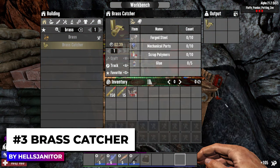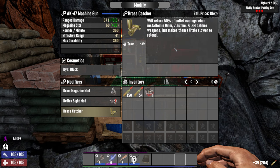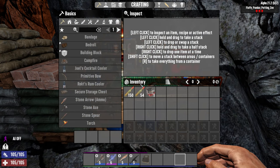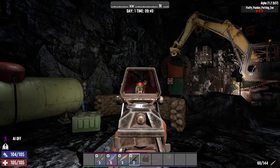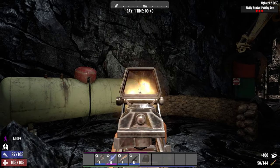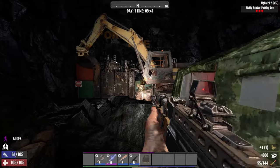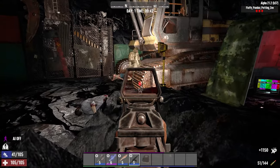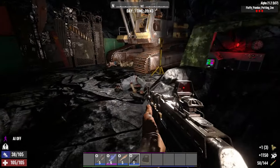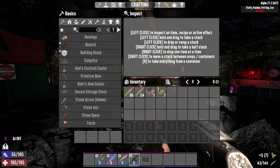Next up is Brass Catcher. This mod allows you to attach a mod to your weapon that collects bullet casings from spent ammunition that can be used to craft more ammunition. To balance the mod, not all casings will be collected — only 50% of the casings will be caught by the Brass Catcher attachment. It can be found in loot, purchased from the trader, or crafted in the workbench once unlocked by reading the schematic. The attachment will slow down your reload speed by 15%, so you may want to spend some skill points to counteract the reload debuff. Once attached, the captured brass casings will be deposited into your inventory, ready to be crafted back into ammunition from your workbench. A simple realistic mod that will save you time crafting your precious ammunition.